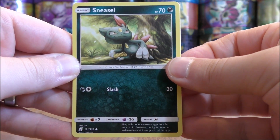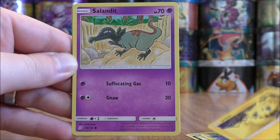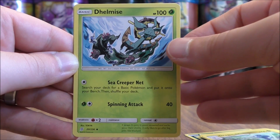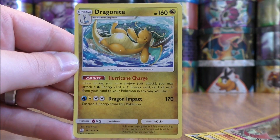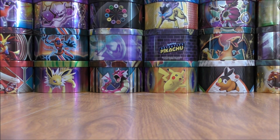Sneasel starts this pack, followed by Bounsweet, Joltik, Salandit, Riolu, Darkness-type Energy, Dragonair, Dewpider, and Heracross. The reverse holo is of a Doublade — an uncommon. The final card would be Dragonite. There is a Dragonite GX in this expansion.